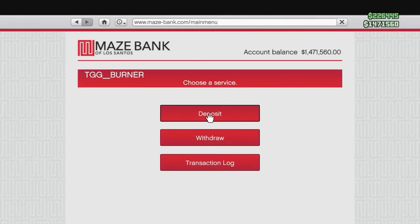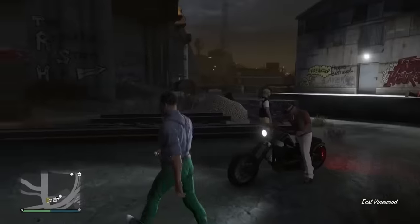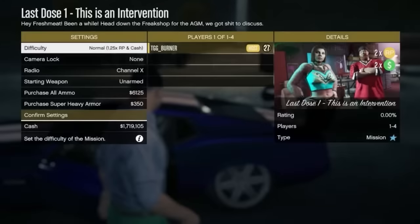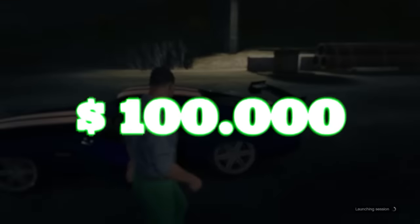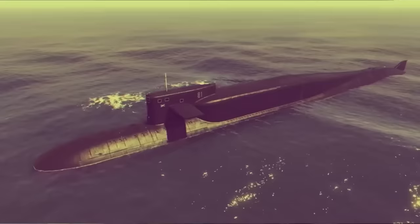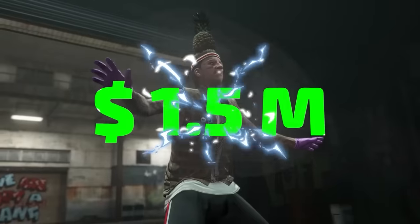In episode three, we'll be saving up the last $500,000 to buy the Kosatka Submarine and start the Cayo Perico Heist. Today we're completing the Last Dose story missions, and we're going to be making a lot of money with the part-two missions. To start these up, once you've finished the first dose set, head over to Dax again at the Freak Shop. Every single one of these five missions gives us a bonus of $100,000 on our first time through — so just for completing these five with first-time bonuses, we're going to get half a million dollars. Once we do this, we'll have enough to buy the Kosatka Submarine, which will let us start a heist that makes $1.5 million every single time.